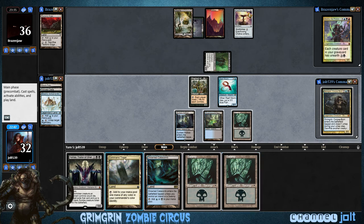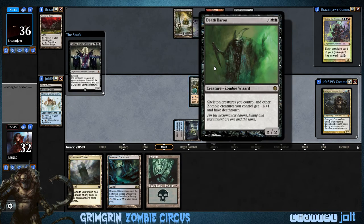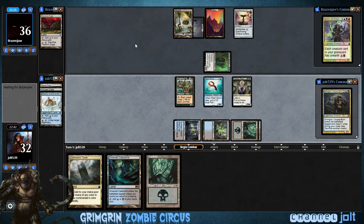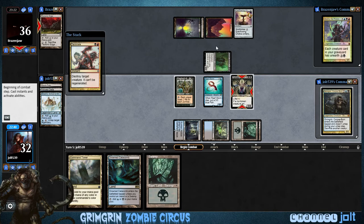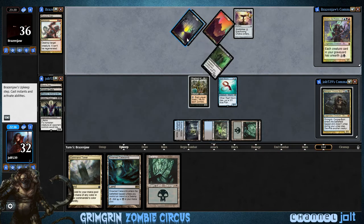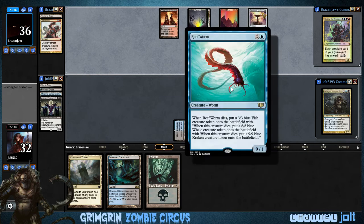We'll play Swamp, get down Kalitas. So his Death Baron doesn't have Death Touch. If he swings in, then we can block with Kalitas. Okay, we get Dread Board — sure.